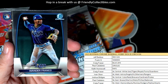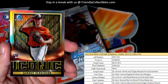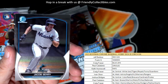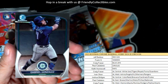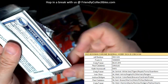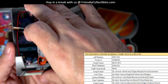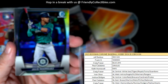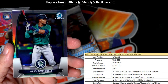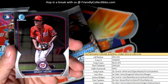Peraza. Wander Franco. We got an iconic Gunner Henderson rookie card, Orioles - Paul C., coming your way. J-Rod, and that's a little refractor there, Seattle Mariners, American League West - and that one is Ivan O., coming out to you.